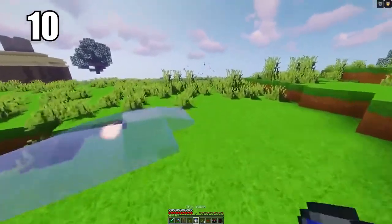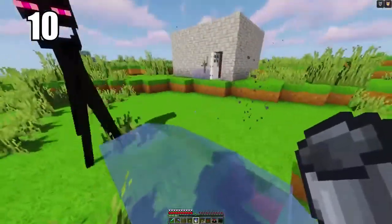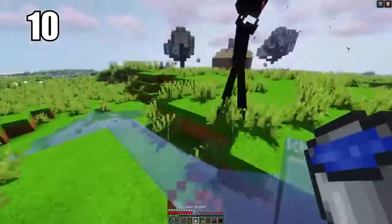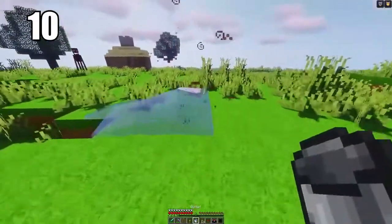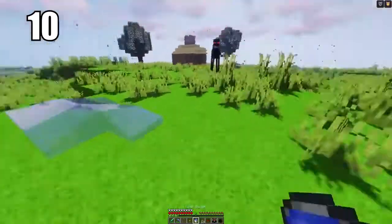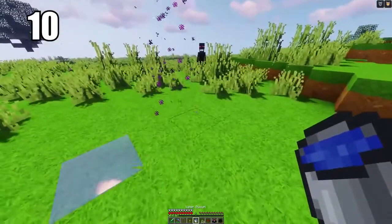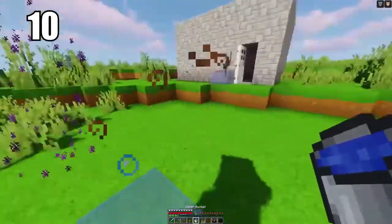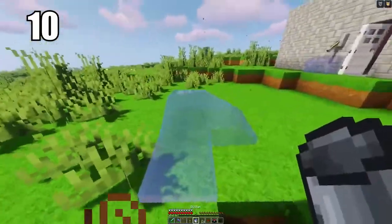Number 10: if you're struggling with endermen, put your water bucket in front of you. Endermen normally calm down if they're submerged in water. If one is being pesky and you're having trouble fighting it off, instead of getting close with your sword and putting yourself in danger, simply placing a water bucket down repeatedly will cause them to go away and take damage over time. Surrounding yourself with water makes it much harder for them to reach you.